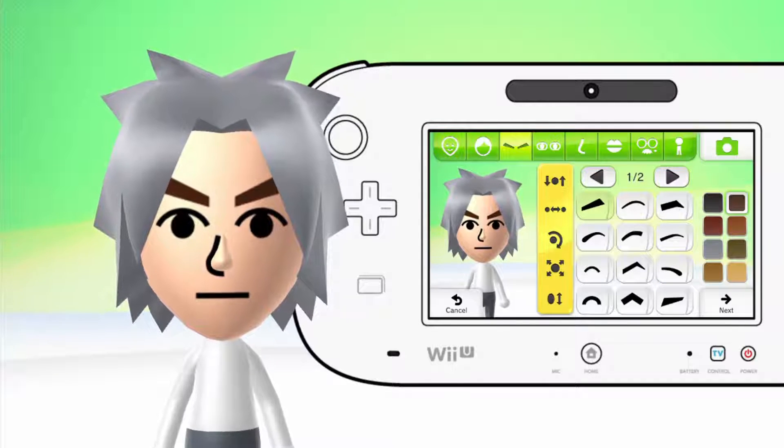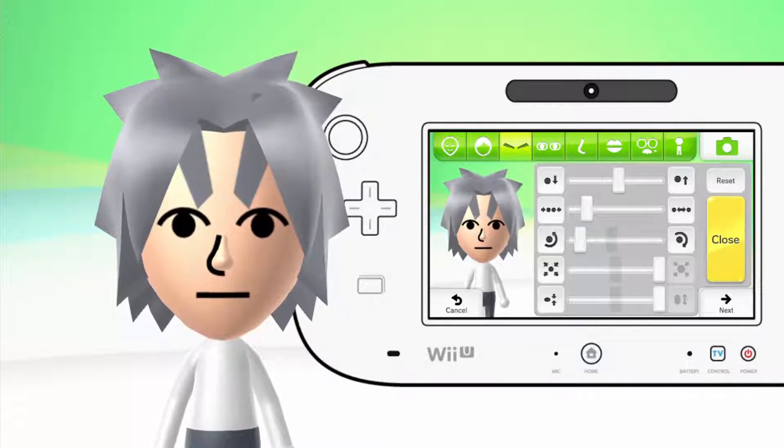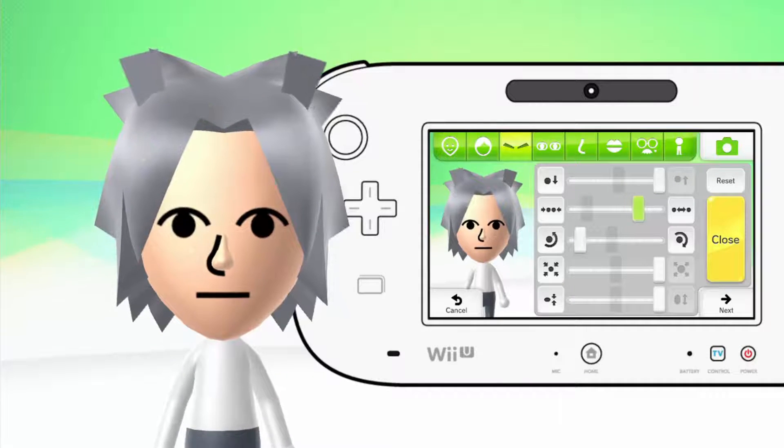Next is the eyebrows — I wish there were also ear options. For the eyebrows, we're going to use the eyebrows as the ears. We're going to be using a more pointy-shaped set. We could always use these, but they probably won't fit, so we're going to use the default eyebrows and make them gray. You want to make them really big, make them really white, put them up and spread them out like that.